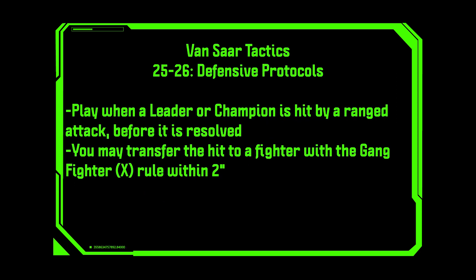Defensive Protocols. Play when a leader or champion is hit by a ranged attack before it is resolved. You may transfer the hit to a fighter with the Gang Fighter X rule within two inches. This is basically the classic 'Look Out, Sir' from Warhammer 40k — you get to force one of your mooks to take a shot for one of your important people. It's useful; definitely take it. I generally run at least one gang fighter with each of my champions and leader, so if you are in that situation, it's kind of a no-brainer.